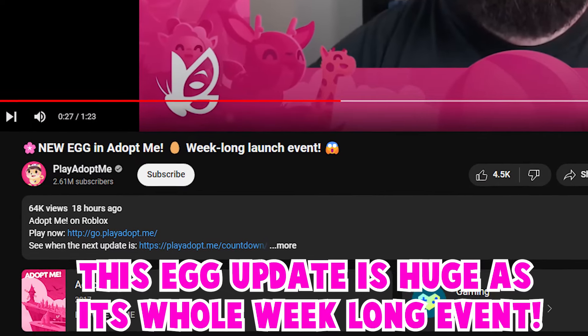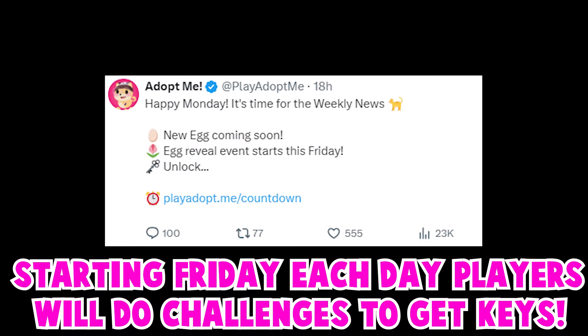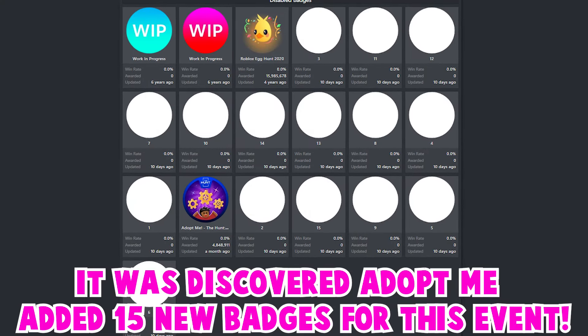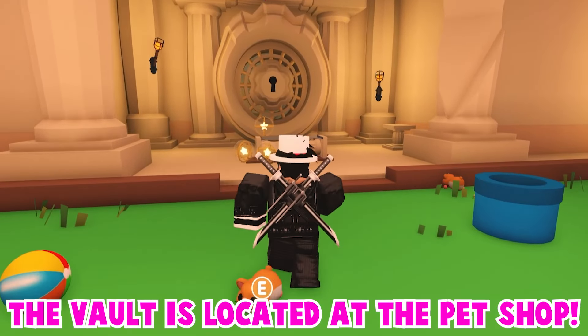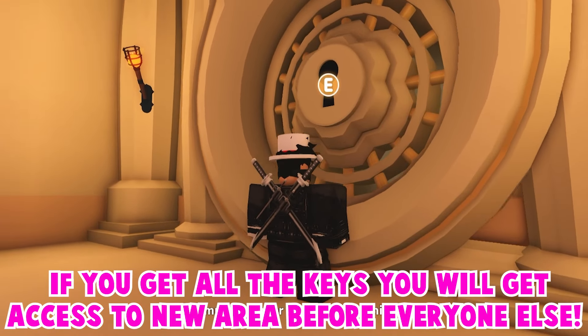This egg update is huge as it's a whole week-long event. Starting this Friday, each day players will do challenges to get keys. It was discovered Adopt Me added 15 new badges for this event. You must collect all the keys to unlock this vault. The vault is located at the pet shop — if you get all the keys, you will get access to a new area before everyone else.